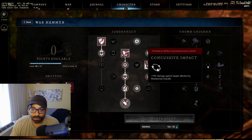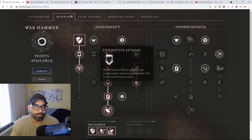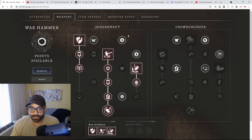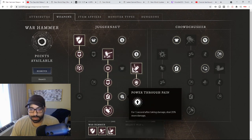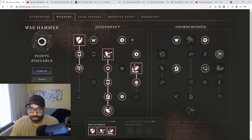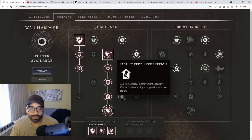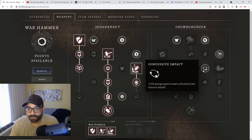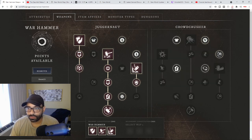Here's a summary of all the passives I took: three points all the way down, power through pain, hardened steel, hammer time, epitome of bunk, outnumbered, facilitate expedition, concussive impact, acceleration, and 'I can do this all day.' I prefer passives that offer at least some mobility.